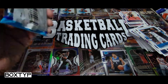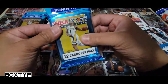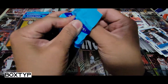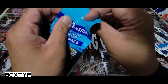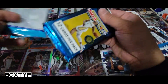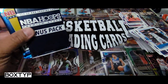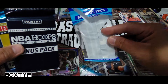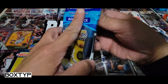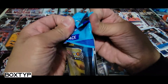Now we move on to NBA Hoops Premium Stock. I've seen some YouTubers open this one. There's an extra bonus pack — like five separate packs inside in a separate plastic, kind of like a cello pack again inside. When you open a cello pack of this you should get two packs. We got a bonus pack with exclusive laser prism cards — should be in here — and 12 cards per pack.